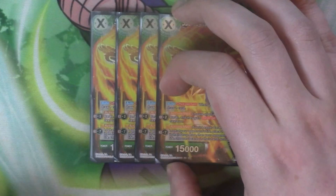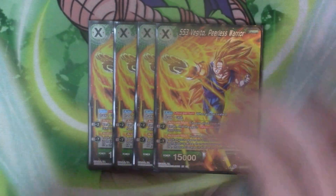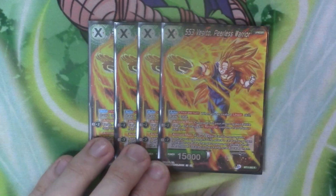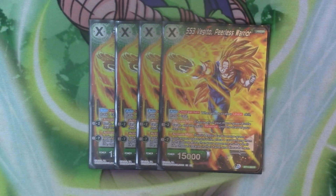Going to the main deck now, we have our Unison which is four copies of Super Saiyan 3 Vegito Peerless Warrior. It's got a specified cost of two and 15k. Auto once per turn — when you activate Union skill, you draw a card. There's Union Absorb in here so you'll trigger it. It's got plus two active main: choose all of your mono green battle cards and they get Revenge until the start of your next turn. So if they enter combat with anything, the opponent dies at the end of combat regardless of whether your card lives or not.